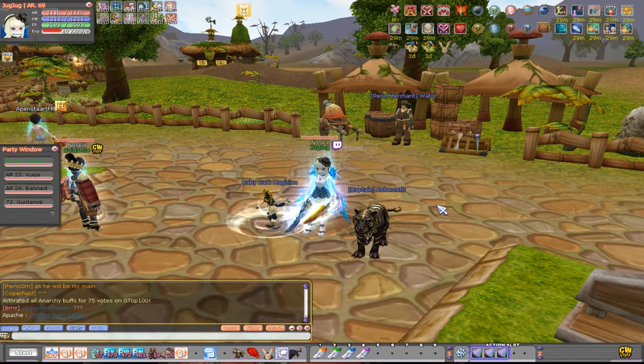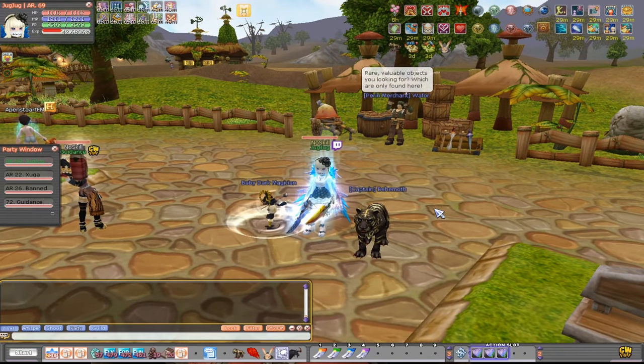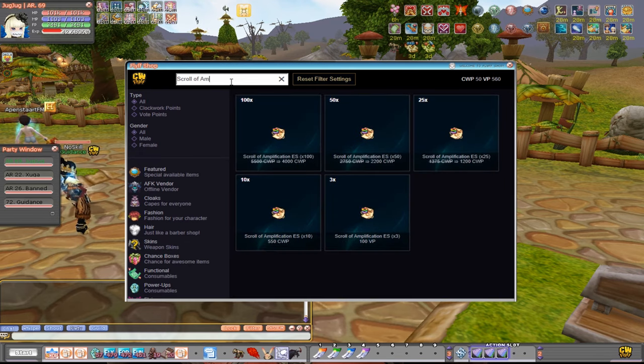After you start and vote for the server to get 100 vote points, go to the vote shop and look for Scroll of Implications. There are three Scrolls of Implications which give a 50% exp boost each for 100 vote points. So if you vote once, you have a chance of getting an easy 150% exp boost early on, which is great.